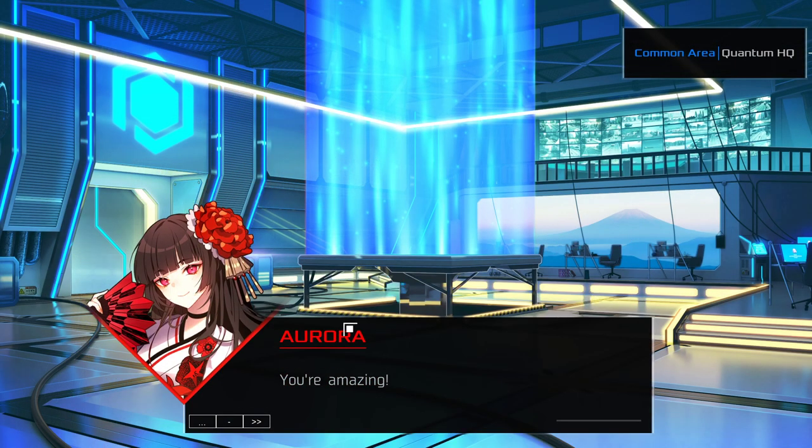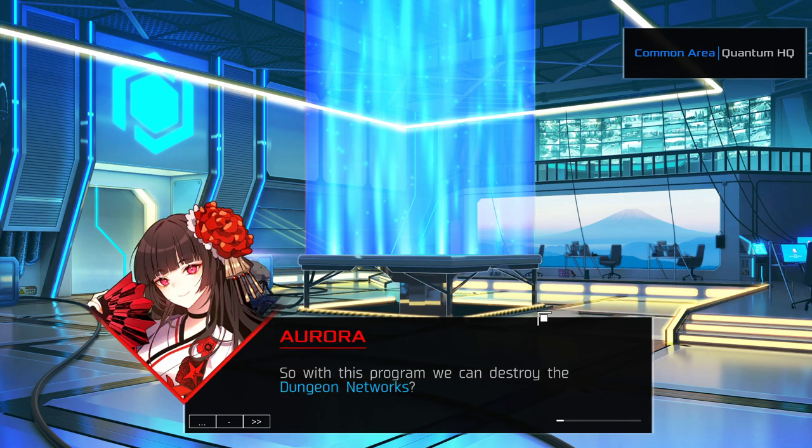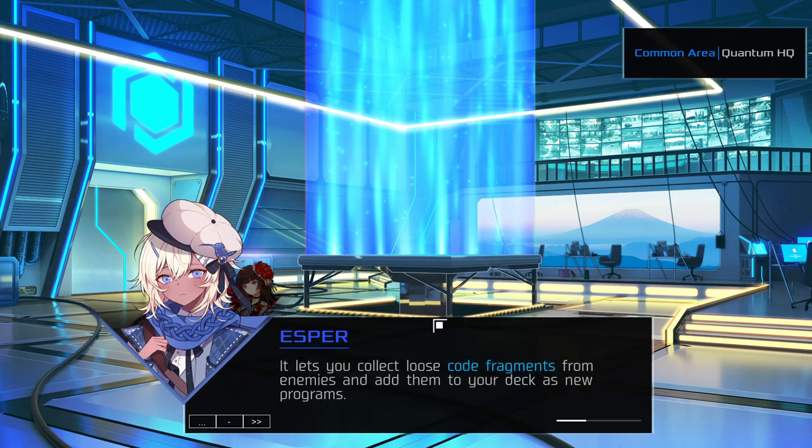Here's the visual novel with some of the characters. Aurora is beautiful. I like Esper too. So with this program we can destroy the dungeon networks - in theory it's just a tool though; I call it Reprogram. This is actually telling you about a mechanic. Reprogram is a pretty good mechanic that helps you reshuffle your deck and rebuild your deck - it's kind of the crux of the game honestly.